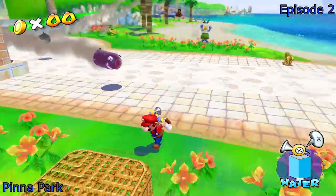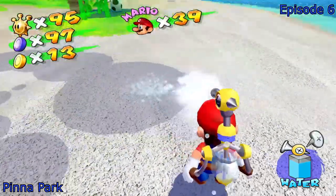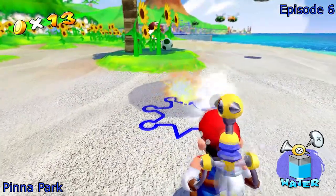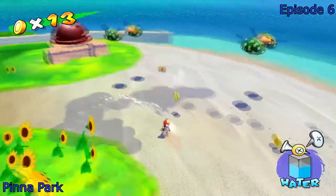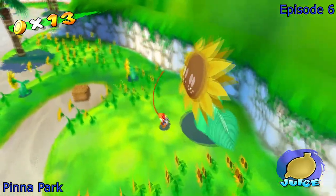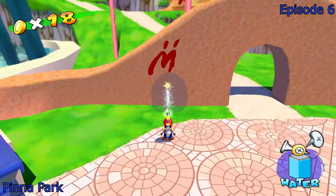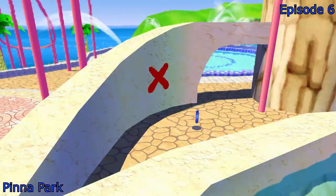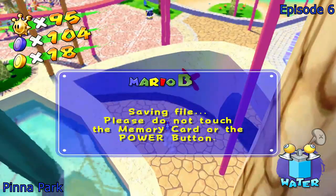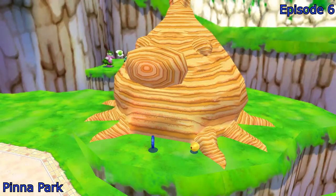That just brings us to Pinna Park, Episode 2. You just guide the homing bullet bills to hit these baskets. I don't know why Mario can't lift a basket that's like two pounds, but oh well. A lot of these blue coins where you get the blue shine sprite symbol — you have to spray for a really long time. You need Yoshi to eat some blue butterflies. Most of the others are pretty easy to get, with the exception of one that's pretty easy to miss. And you can see I saved there — a very rare occurrence of me saving after getting one of these.